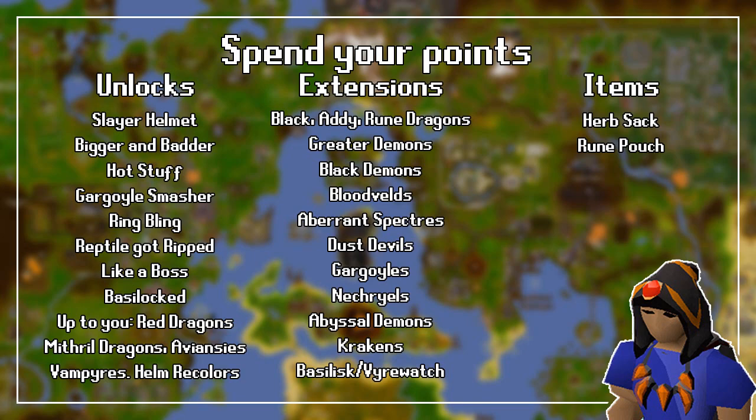When it comes to extensions, this again depends on which monster you enjoy slaying for profit, for experience, or for both. If you want a personal suggestion, and in no particular order, I would extend Black, Adamant, and Rune Dragons, Greater and Black Demons, Bloodvelds, Aberrant Spectres, Dust Devils, Gargoyles, Nechryaels, Abyssal Demons, and Krakens. I would also suggest longer Basilisk and Vyrewatch tasks for the chance at great drops, but this is up to you.